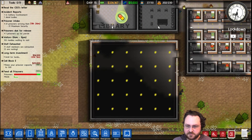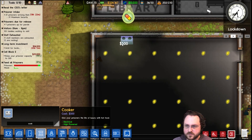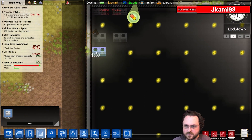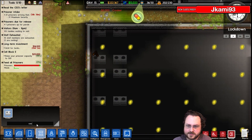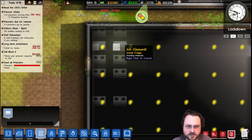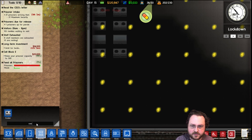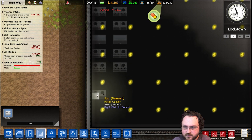Meanwhile, over here I'm going to start by figuring out the kitchen. We're going to go cooker, cooker. The ratio is about two cookers to one fridge, so we can do something like this. JK Ami, thanks for the sub. Move that there. I guess we have enough room for another pair of those, so we can go cooker, cooker, cooker — like that.